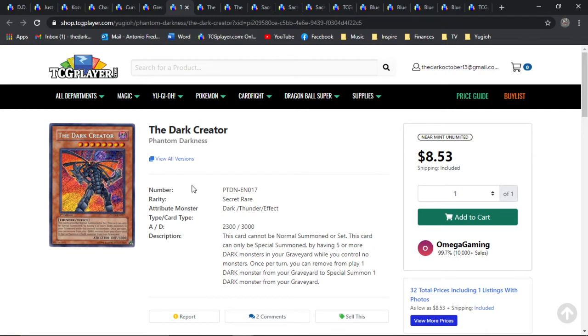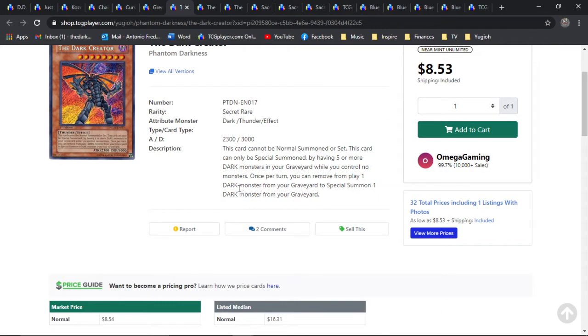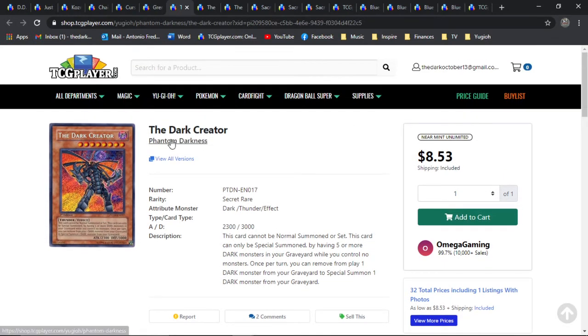Dark Creator is going to be next. Original print dawning from Phantom Darkness — this was an infamously amazing dark support set that gave us Dark Armed Dragon, Dark Grepher, and just a whole bunch of amazing dark deck support cards. Just some infamous baddies of the past. This obviously being the highest rarity. It's not necessarily that this is like a super meta-playable card, but it is from a very infamous set — Phantom Darkness — which was a blowout set back in the day.